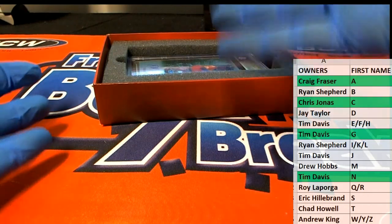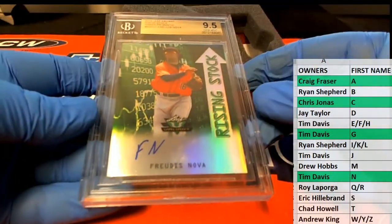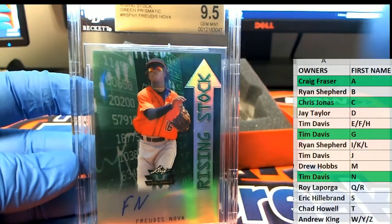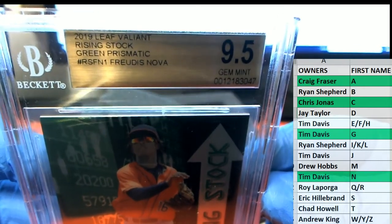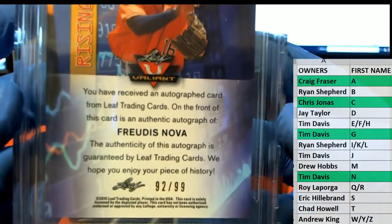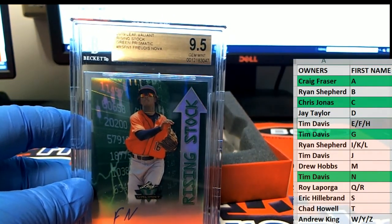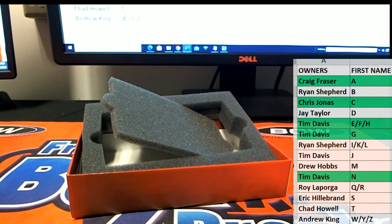Plus you get one of these every box — nine, five, or ten. Ooh man, a Nova. Check that out — prettiest Nova. Rising stock card, that card is smoking. Green Prismatic, 9/5, gem mint 10 on the auto, 92 of 99. Letter F, that is Tim D. What a break for that guy! Absolutely, good stuff guys. That is Leaf Valiant Baseball number 103.